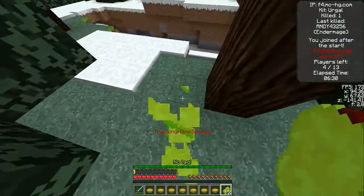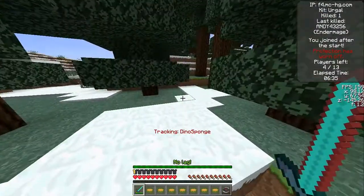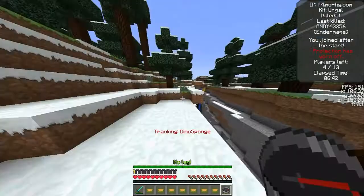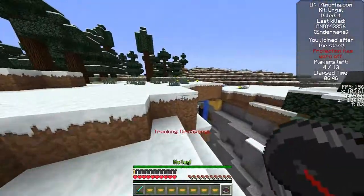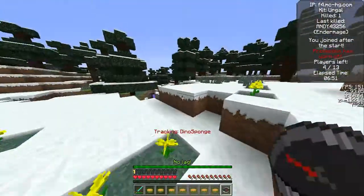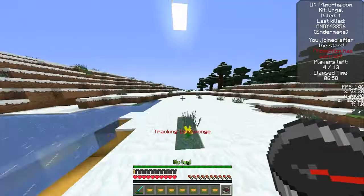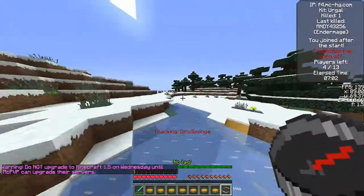I'm just waiting for Dinosponge to get up. The guy we killed just had eight iron ingots, so he's going to make a chest plate for himself. As you can see, there are only four players remaining — that means I only have to kill two other players since Dinosponge is teamed with me.